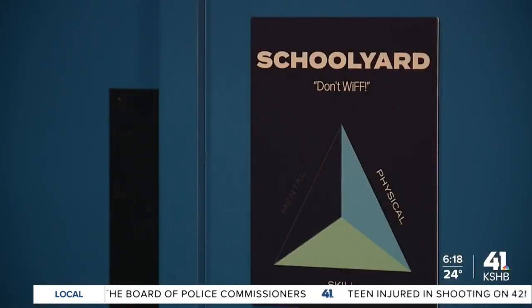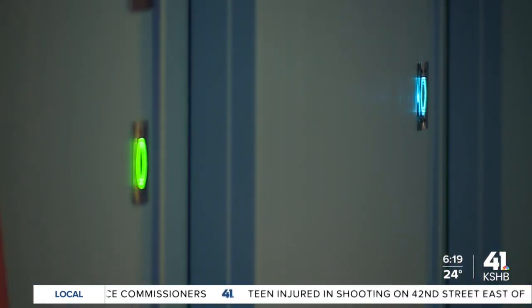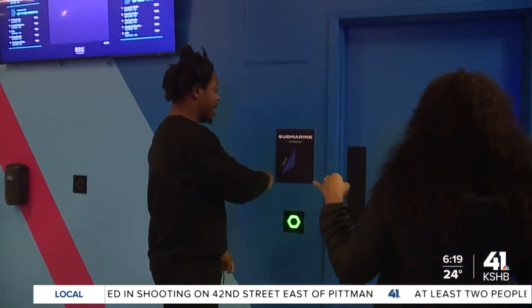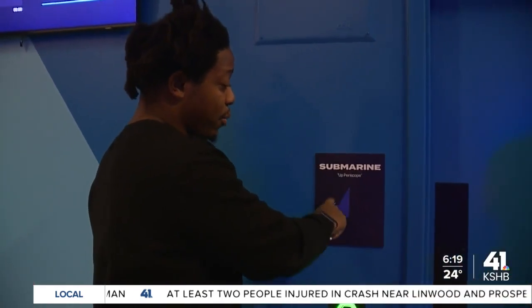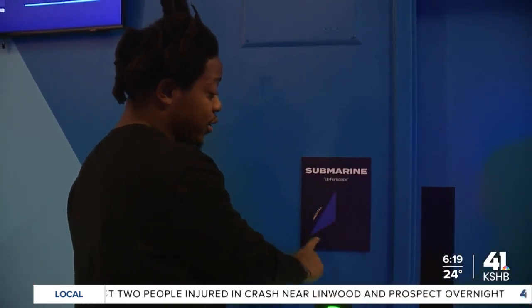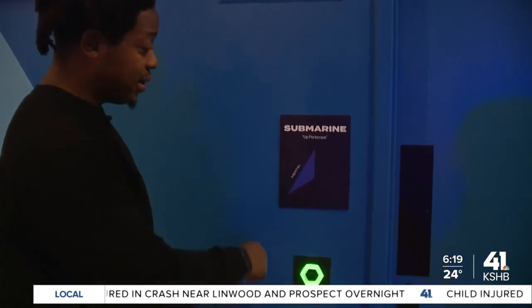Here's how it works. All of our game rooms fall into three different categories: physical, mental, and skill-based. Each game room has a sign right next to the door. The sign will tell you the name of the game room, the clue, and a triangle that tells you what category it falls into. So we walk in.